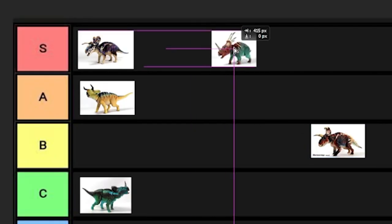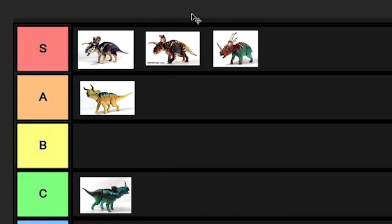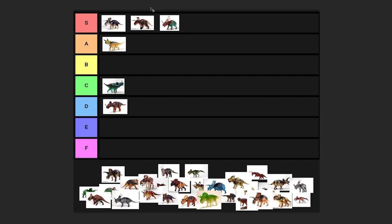Albertoceratops - oh this one's S tier but this one's in front of the Styracosaurus. I love that one so much. I'm a sucker for anything like Native American tribal colors and this one is just so cool. Seeing this one in person really sold me.